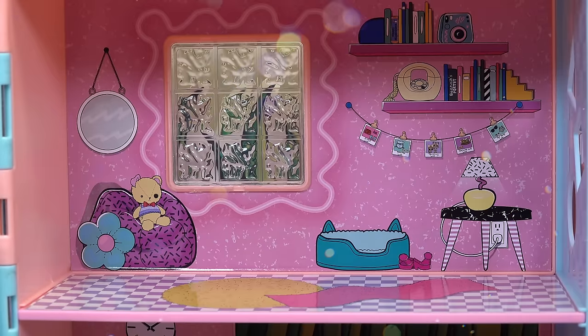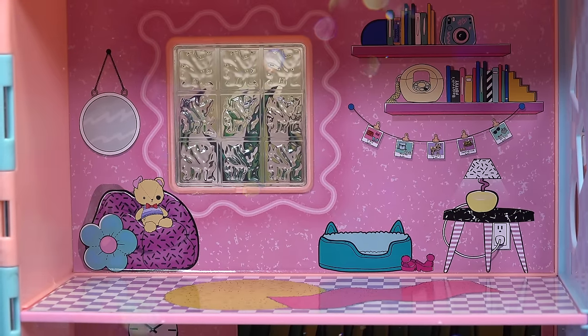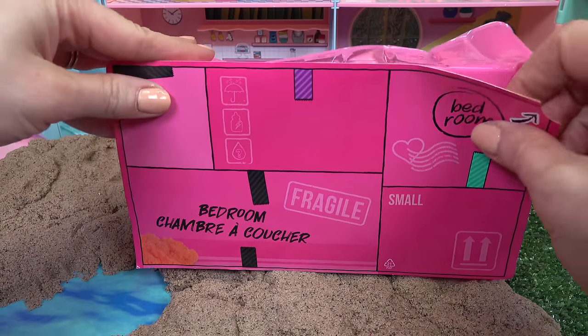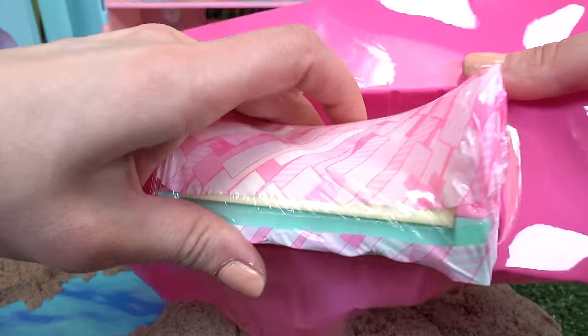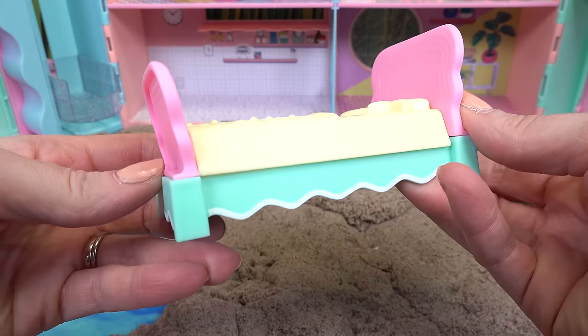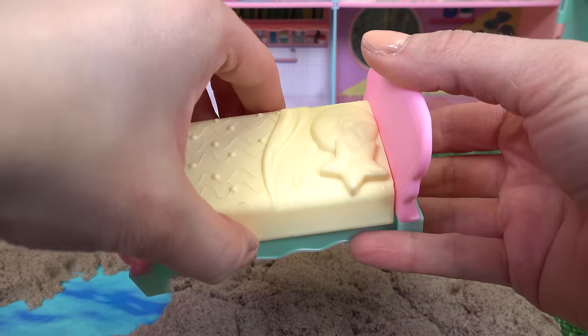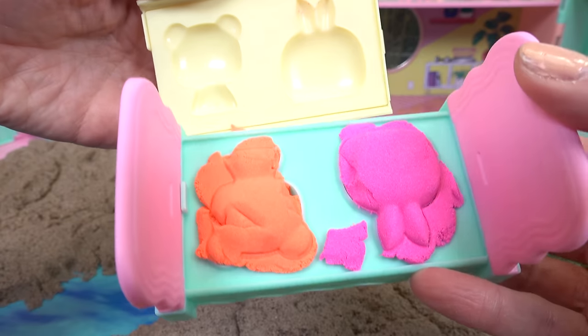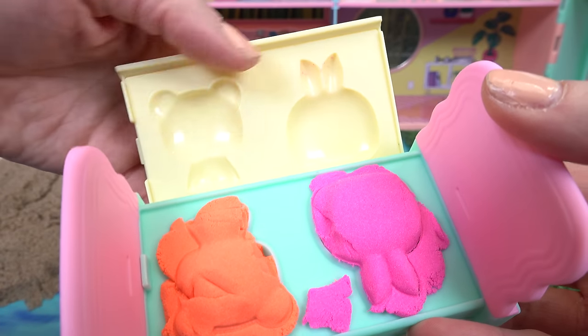We have three more rooms. Let's go ahead and fill up the bedroom — we already have so many fun items in here. Look at that bean bag chair! Here we go, bedroom furniture. Looks like we get a bed. Let's see what it looks like — it's pink, yellow, and teal. Let's see if there's anything inside.